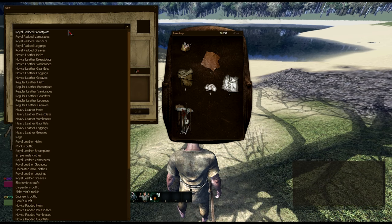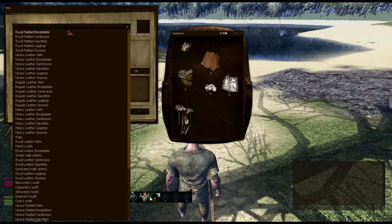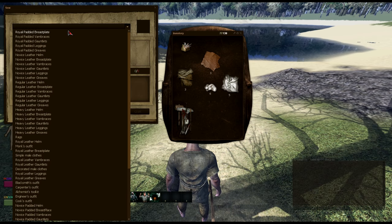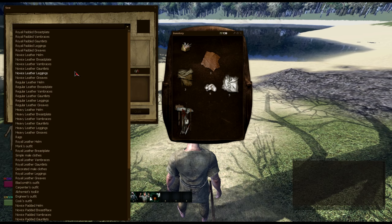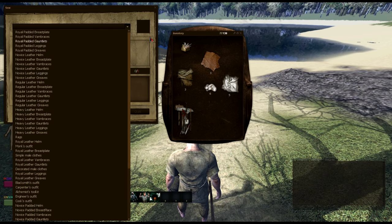The tailoring skill is a skill that allows the player to create outfits and light armors, including the royal padded armors, the novelist leather armors, the regular leather armors, the heavy leather armors, rags, monk's outfit, simple male clothes, decorative male clothes, etc.